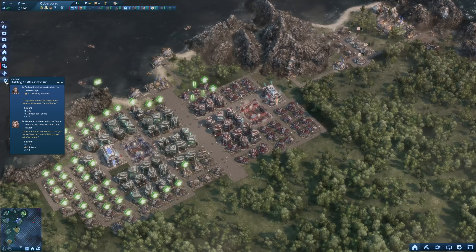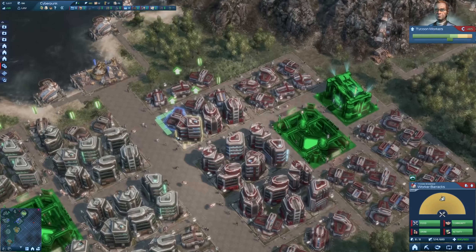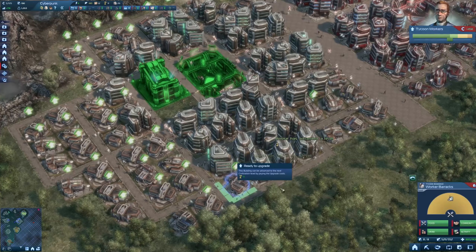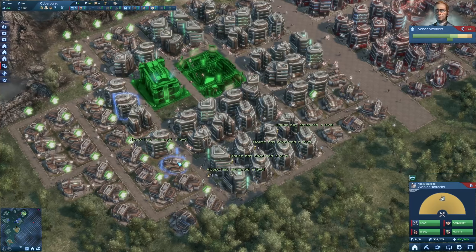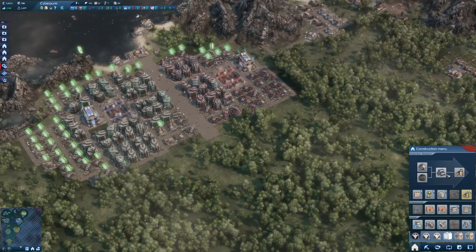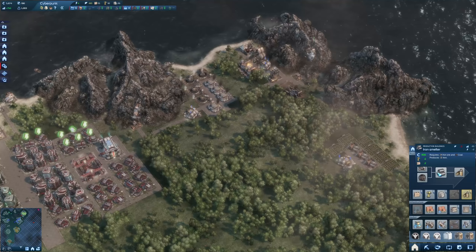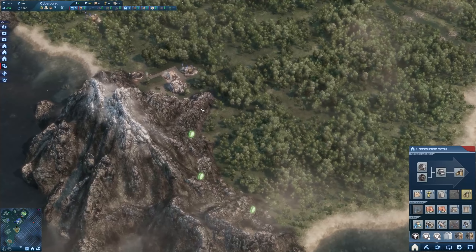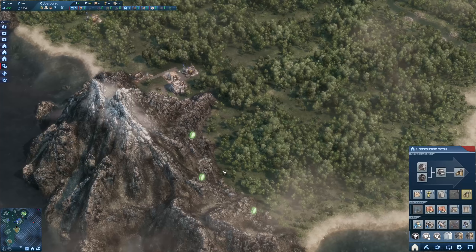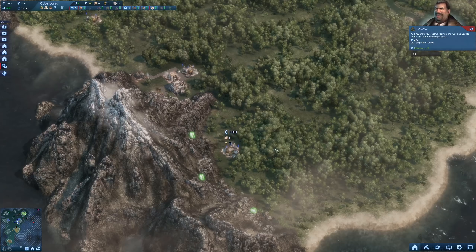Let's upgrade more people. A quest appears: deliver 11 tons of building modules to get sugar beet seeds, influence, and licenses. We have 11 tons - let's get that. Wait - Tildur is giving us a counter quest: if we deliver to her instead, we'd get 14 tons of wood. This material could be used to build wind power plants, because Vadim Sokov wants to build an oil platform.